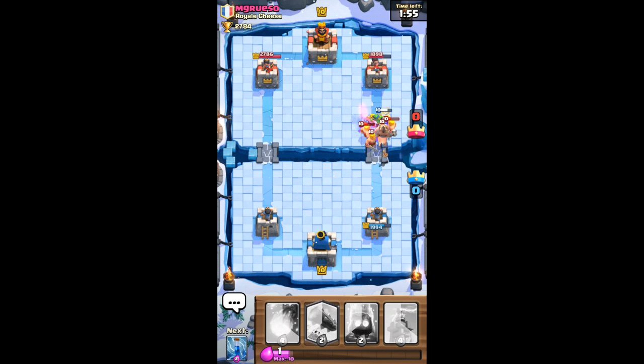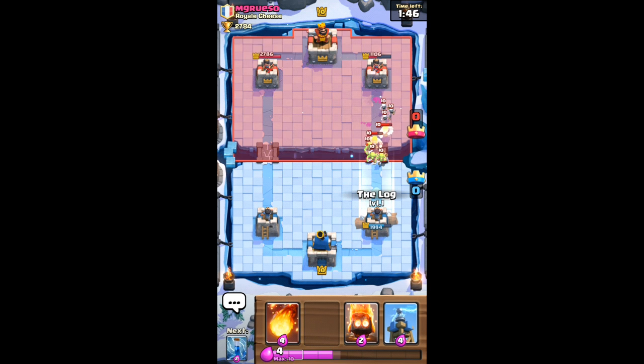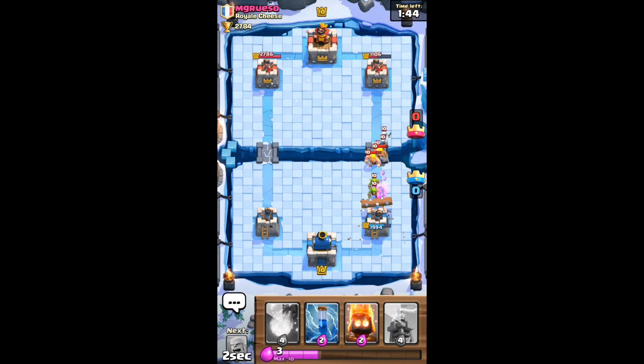Damn it. How do you think I'll do that? The hog got through anyway so it doesn't really matter. The hog's now distracted — the barbarians that are going to kill the hog are now distracted. We're going to put down the log, which is actually unstoppable — nothing can really stop it from hitting them. There we go, that's killed all that now. We don't need to use a fireball on that — it kills the skeletons, the goblins, and also damages the barbarians, which I'm quite happy about.